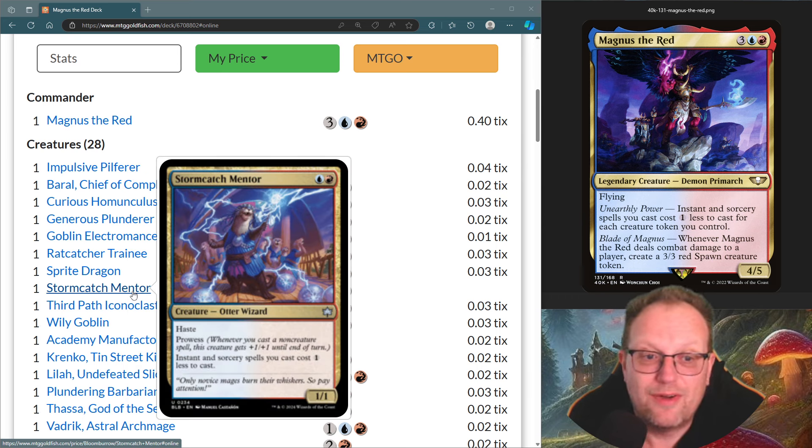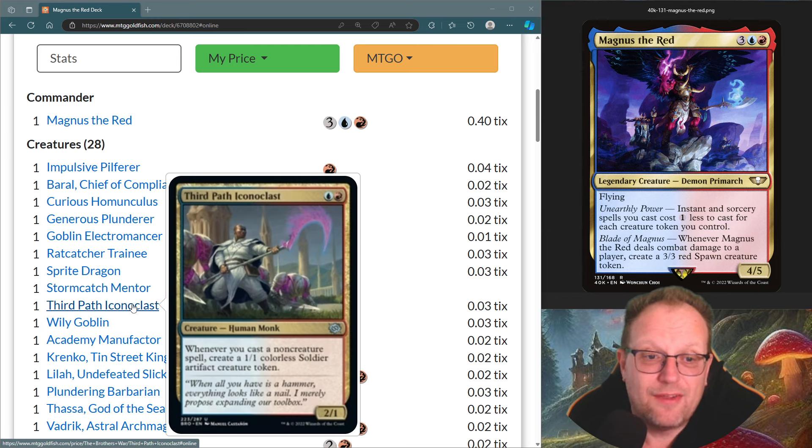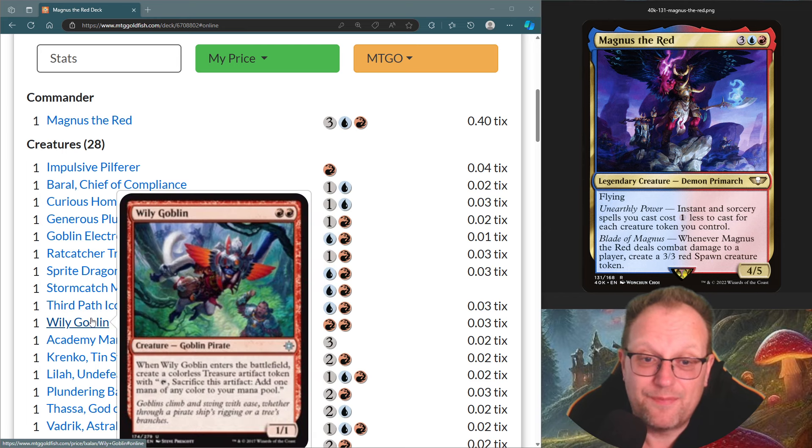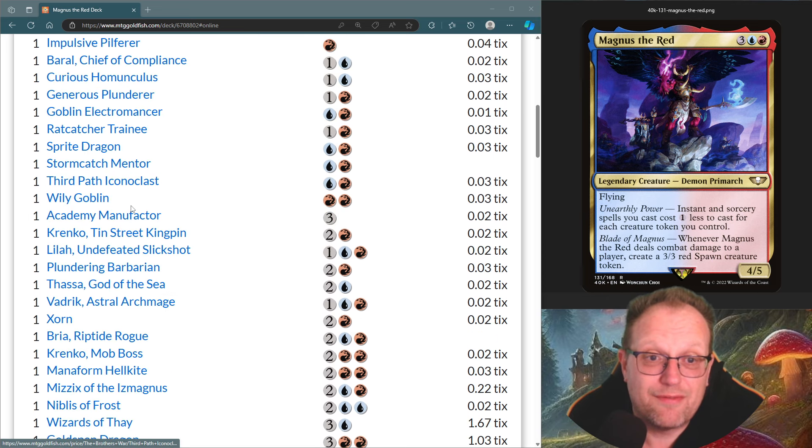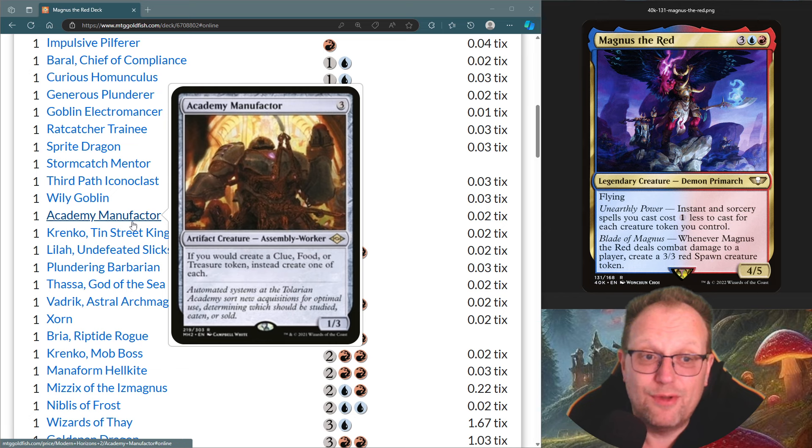Storm Catcher Mentor also cuts down the cost of our instants and sorceries. Bloomburrow has haste and prowess. Third Path Iconoclast gives us a whole load of creature tokens as we cast our non-creature spells. The goblin is just here to give us an extra treasure to ramp our mana. Academy Manufacturer helps with a bit of food and clues so we can keep drawing cards as well as generating treasure tokens.